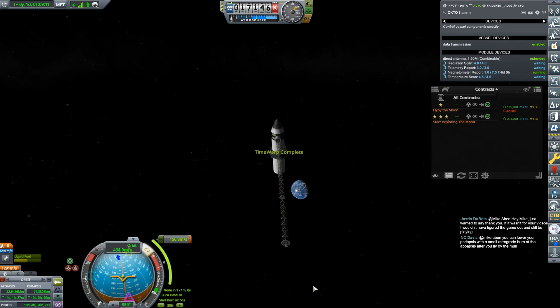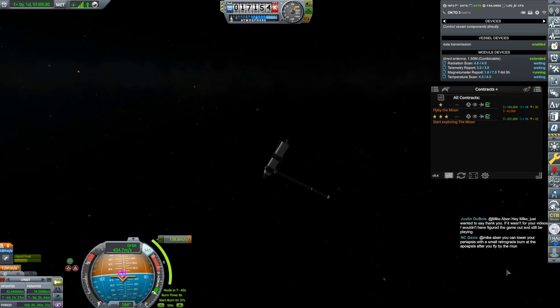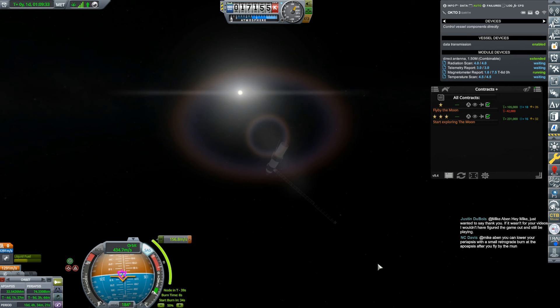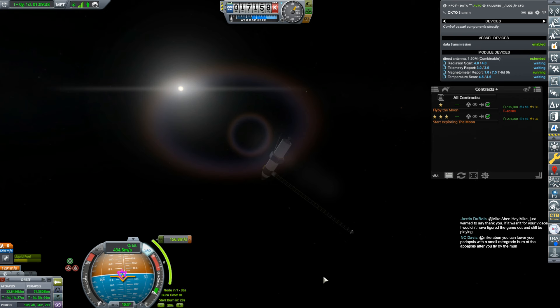Now we'll orient our probe. Now it orients itself fine — it was just about losing... And can we see the moon? We must be able to see the moon somewhere. One thing at a time. There's no reason to let this get right down to zero because this burn is not that time critical. So I'm just going to give a little bit of throttle. By giving a little bit of throttle, I'm not inducing a ton of torque on this unbalanced thing. We'll just take our time.